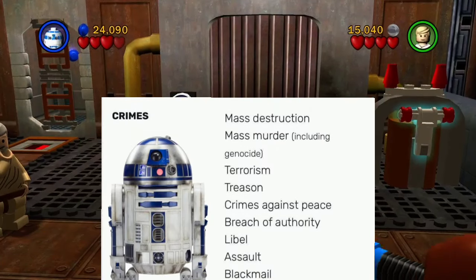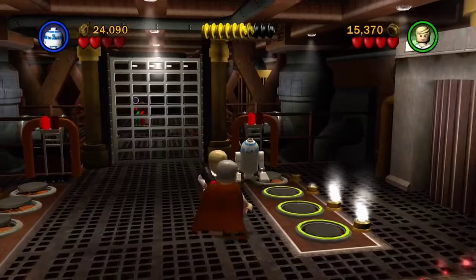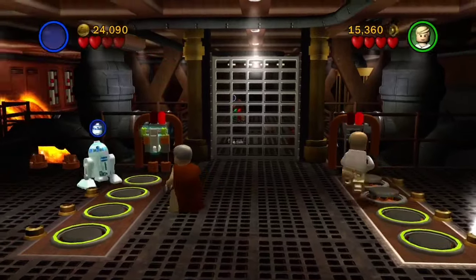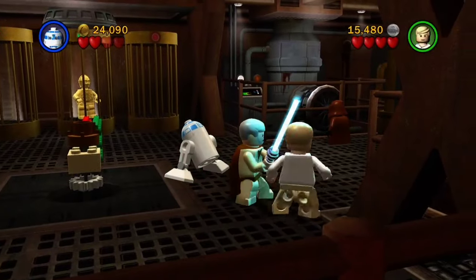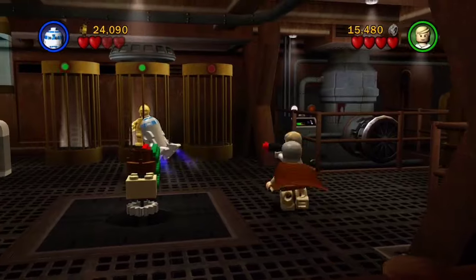Jamie, pull up a list of every crime R2-D2 has ever committed. To be fair, R2-D2 has committed some crimes, but not nearly as many as Chopper. Chopper is wanted at Nuremberg for numerous offenses. R2, I need you to kill these Jawas. Behead Jawas. Roundhouse kick a Jawa. Slam dunk a Jawa into the curb.